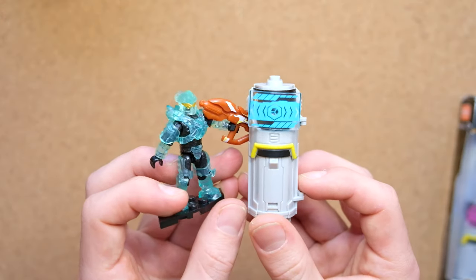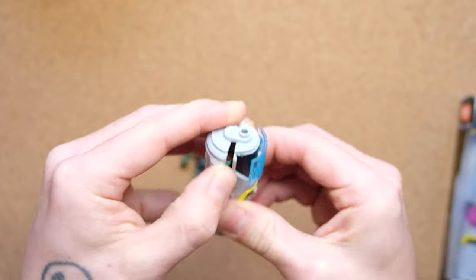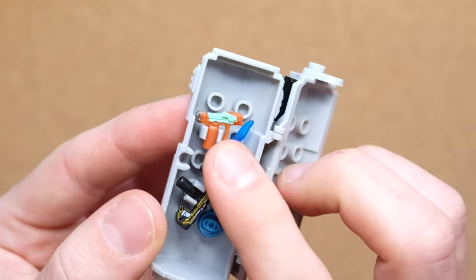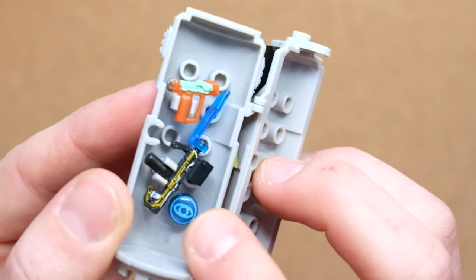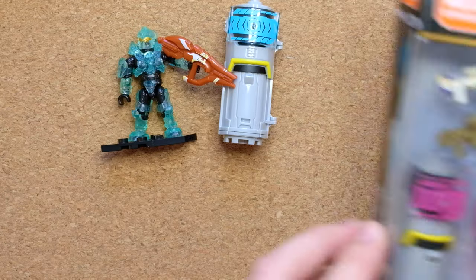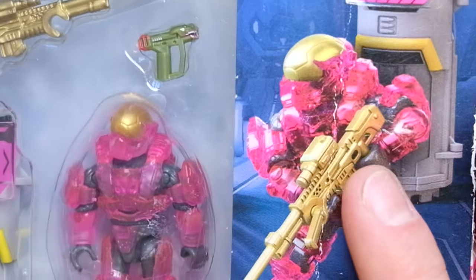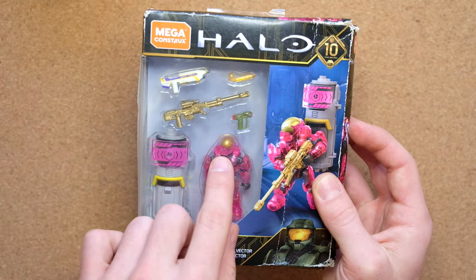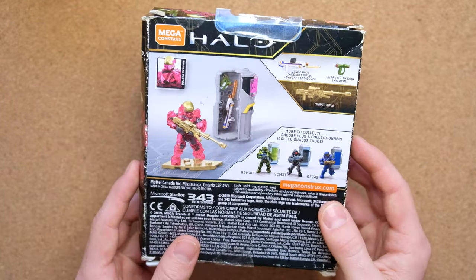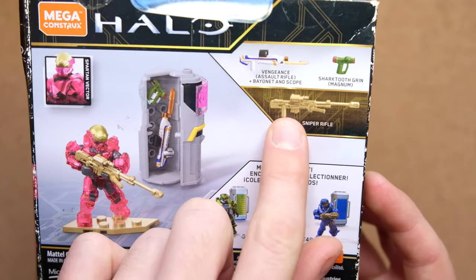Yesterday we opened the Active Camo Power Pack with Spartan Helioskrill. He comes with a pool of radiance, fuel rod cannon, and inside this little Active Camo Pack is the Fade Magnum and the Gold Standard SMG with a bayonet, sight, and a little Active Camo emblem. So a fantastic value-for-money piece, and I'm really excited to bust open another one of these half-AC characters. Vector is a Spartan I can't say I ever used in Halo 5 Guardians, but I still respect it. I do love all those bubble visors you see in EVA, security, the light, and it comes with some great weapons, particularly a gold sniper rifle.